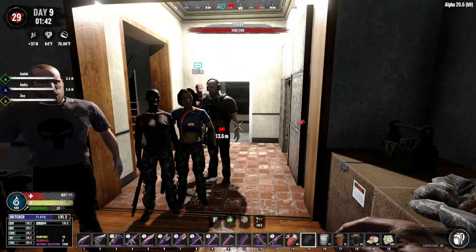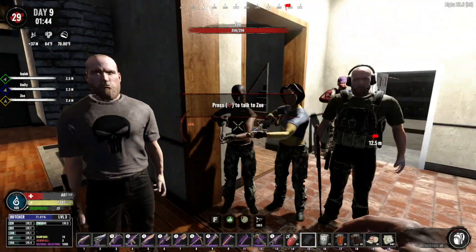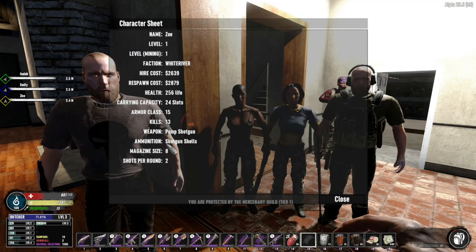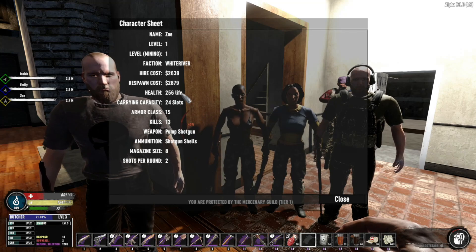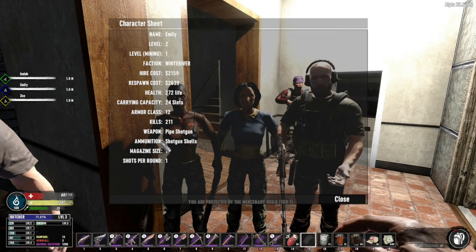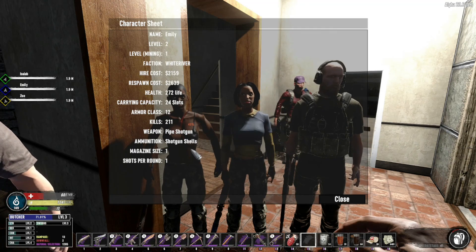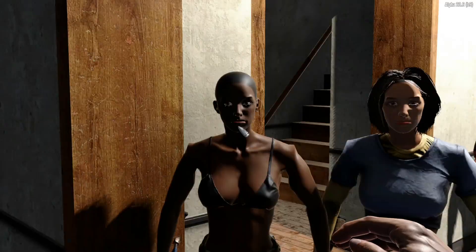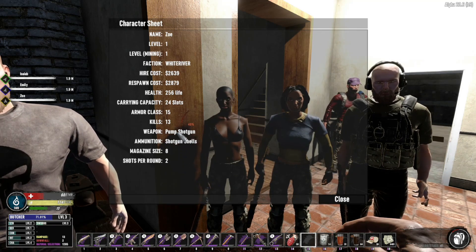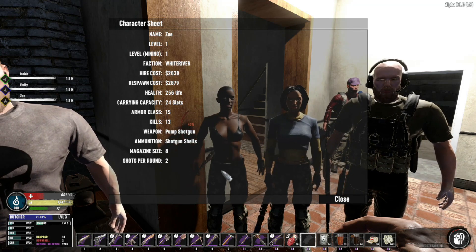All right, we are back. I know it's a little bit later than the beginning of the day, but we went and got a shotgunner — we're talking pump shotgun here. Armor class still isn't great, decent life, didn't cost me a whole lot. But that armor class is still going to be better than Emily. Her armor class is 12. However, because of Horde Night, she has a massive amount of kills, but it's still magazine size 1, shots per round 1 — whereas the new one is magazine size 8, shots per round 2. So she will definitely be an upgrade. Maybe not by much, but it's still going to be an upgrade. And her name is Zoe. Say hi, Zoe.